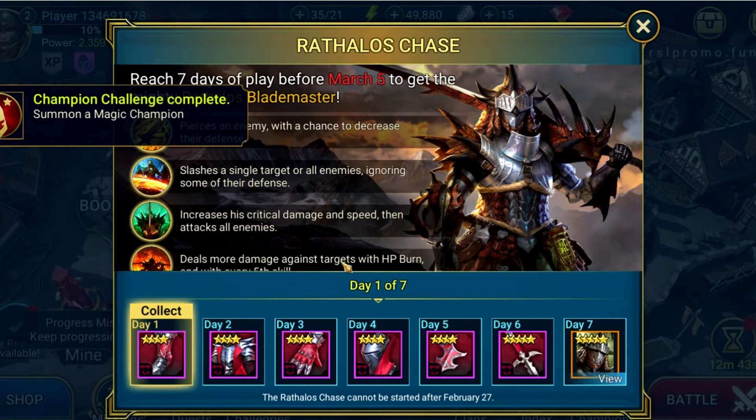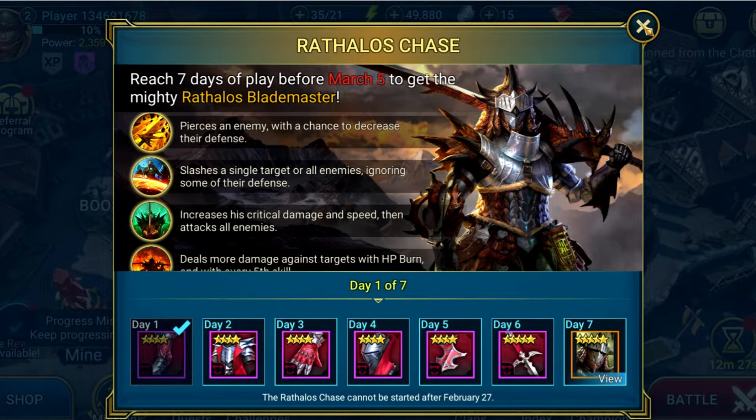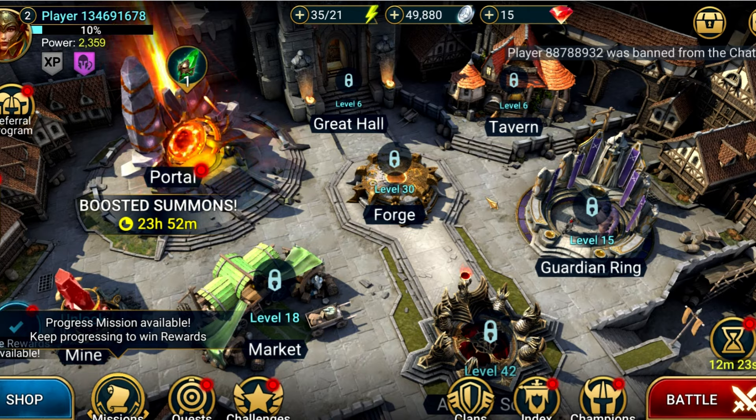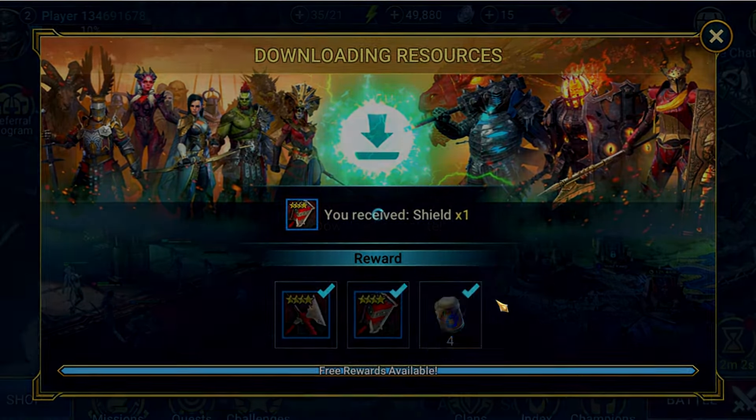Now something interesting happens — this is the 7 day login rewards. All new players get this. Each day we log in, we'll get one piece of 4 star lifesteal gear and on the 7th day we'll get the legendary champion Rathalos. This is one legendary champion we are allowed to use. We'll take the boots for day 1, and instantly raid tries to sell us stuff. Not today raid, not today. But I will take the free rewards, thank you very much.